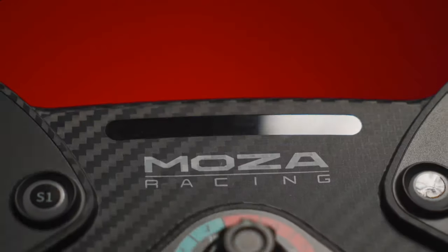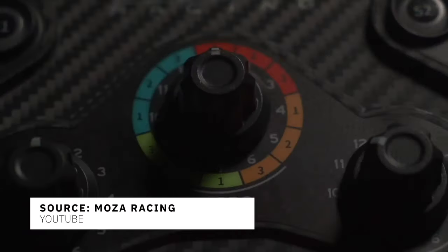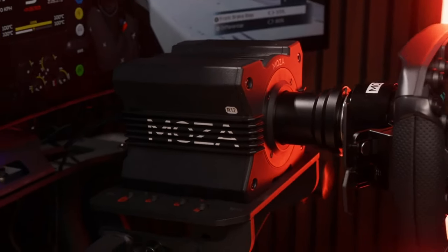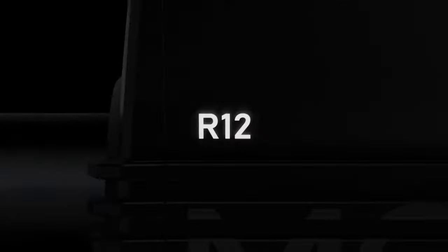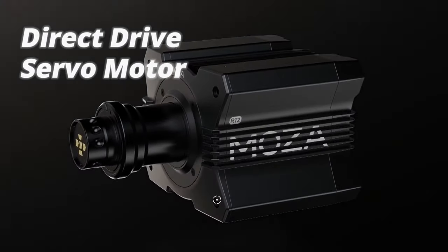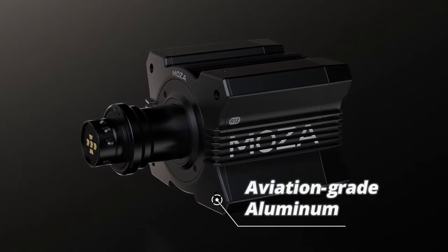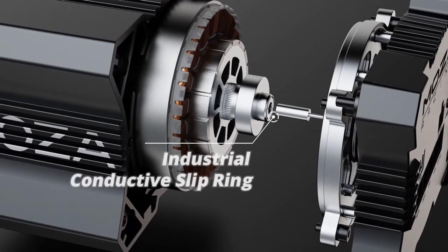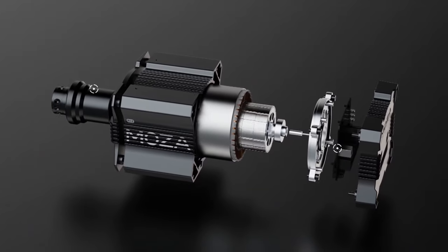Moza Racing caused a buzz in the sim racing world by unveiling two new products: a 12 Nm direct drive wheelbase, the Moza R12, and a GT style wheel, the Moza KS. The R12 features 12 Nm of direct drive power, sharing the same motor technology found in Moza Racing's flagship R21 base, said to reduce cogging, electromagnetic vibration, and torque ripple for an ultra-smooth experience.